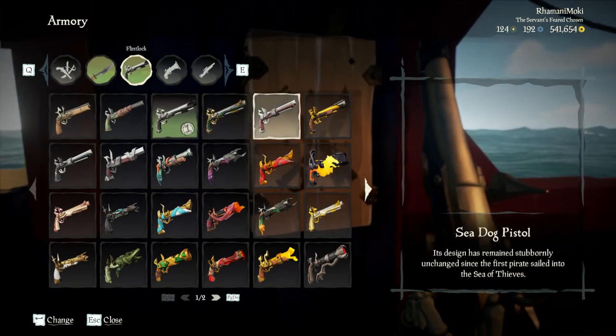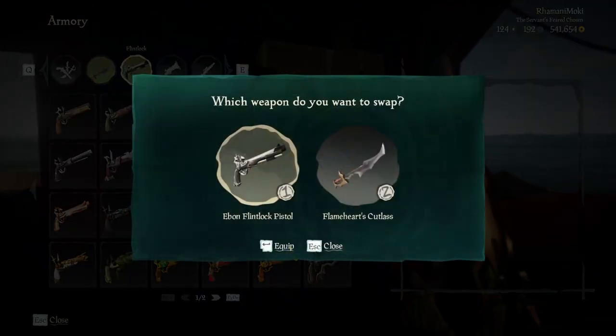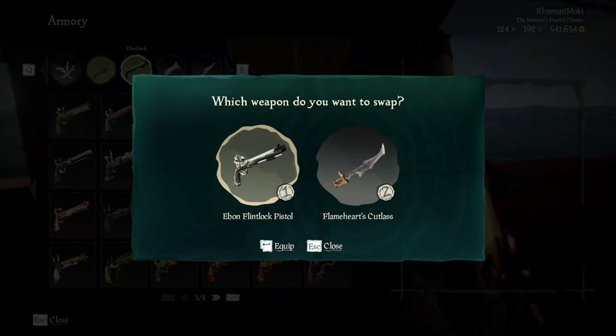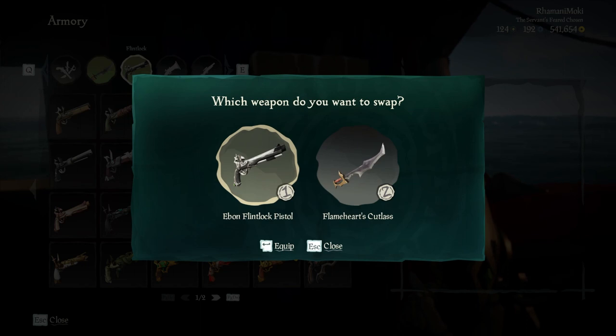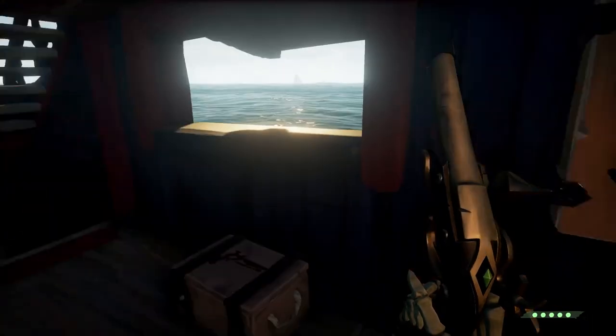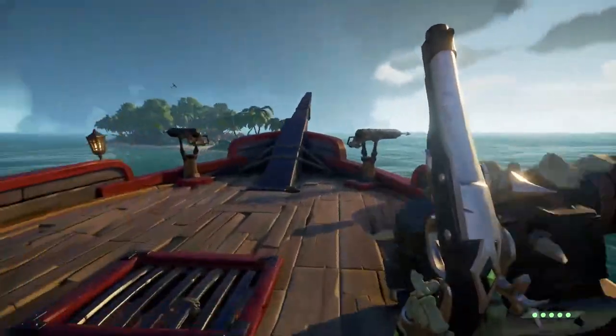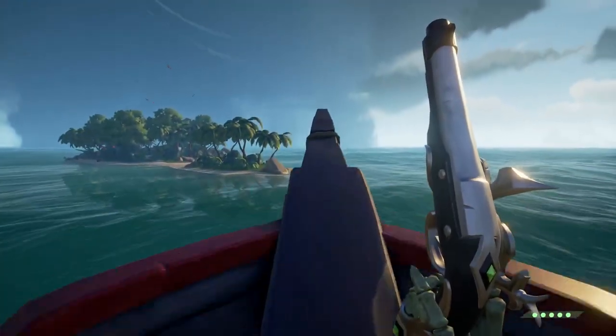To equip which weapons you'd like bound to your slots, simply click on the weapon and you'll have an option to swap for slot 1 or slot 2. I prefer my ranged weapons in slot 1 and my Cutlass in slot 2, but it's up to you. When you fire a ranged weapon, you can see in the lower right that you have 5 counts of ammo — you can only hold about 5 counts of ammo on your person. However, you can always reload at the ammo chest on your ship. The ammo chest never runs out, so don't worry about it.